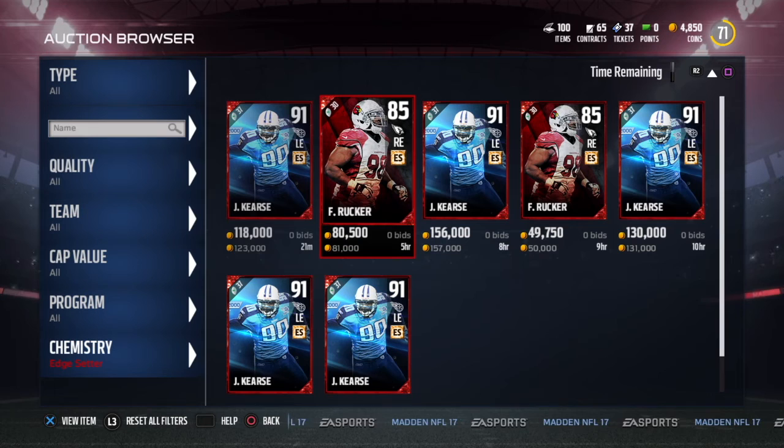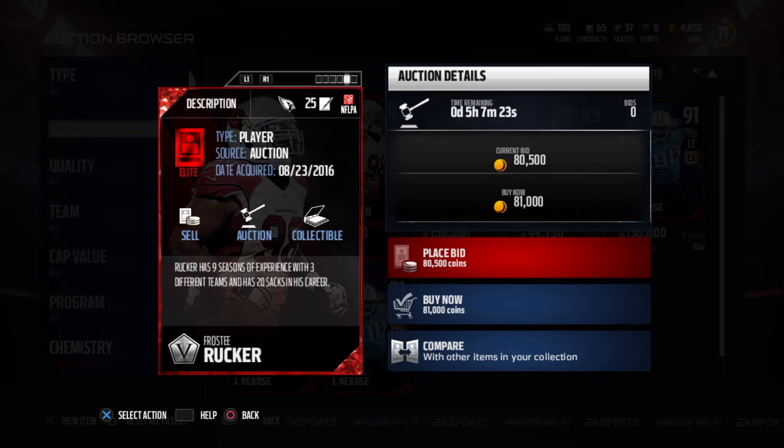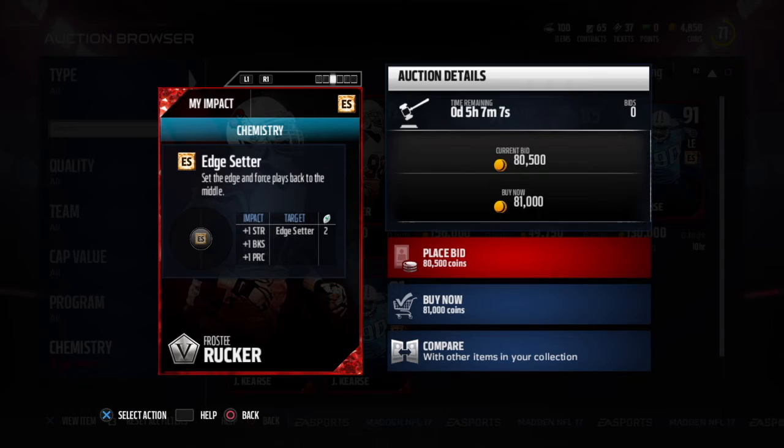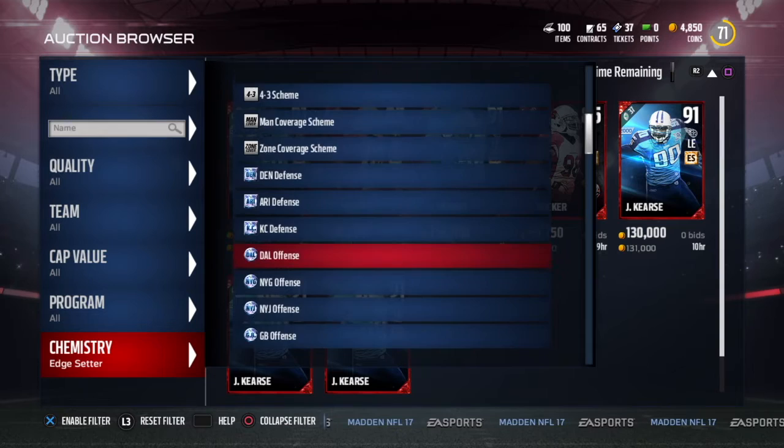If we go to edge setter, there are only two cards in the entire game. Let's head over to the chemistry section on the back of the card — they actually explain it there, which is great. You can see there are only two spots on the pie chart, so you only need two players with edge setter chemistry to activate it for your lineup. That makes sense since there are only two in the game, but if you had four edge setters in the right position you'd get the double boost. You get three boosts: strength, block shed, and pursuit. So with four edge setters you'd get plus two strength, plus two block shed, plus two pursuit — super useful.